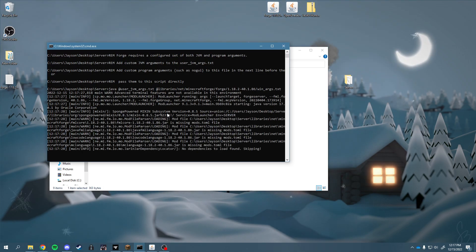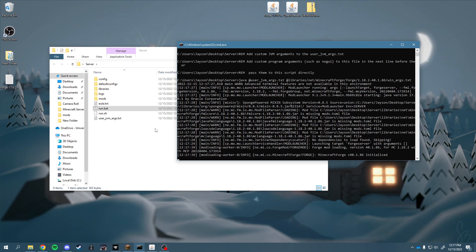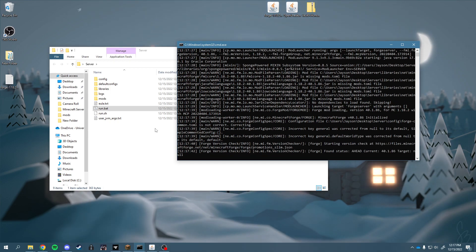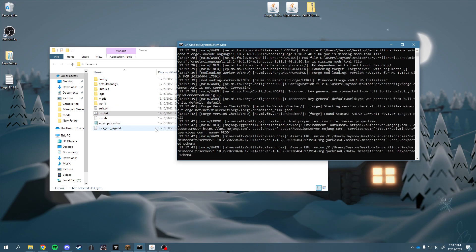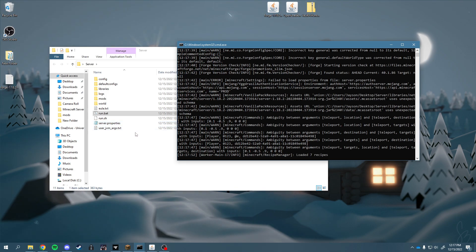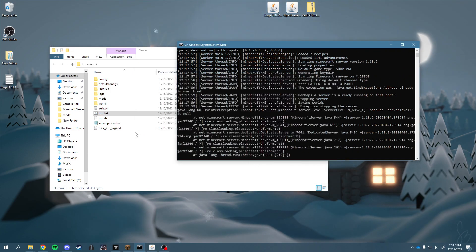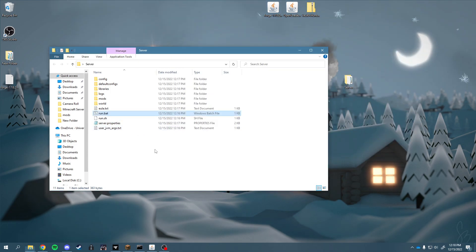Running it again will actually start the server as well as create a couple more folders. It created a server properties file, you can see that. It's loading all the recipes. Now the server's started — and it closed out because it crashed.